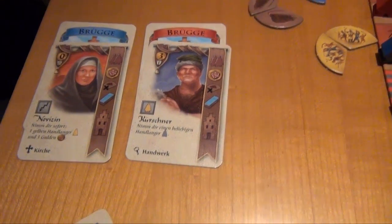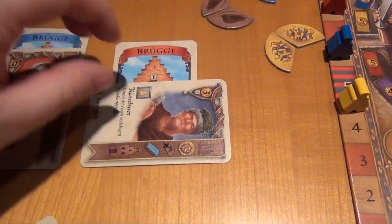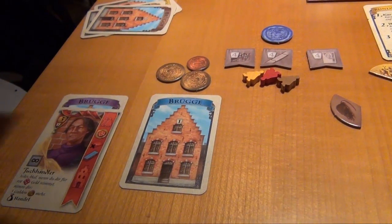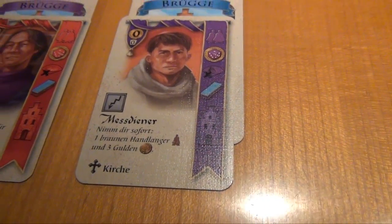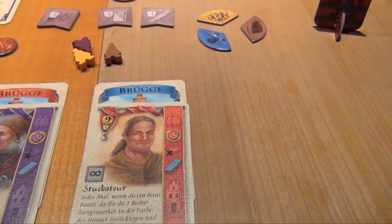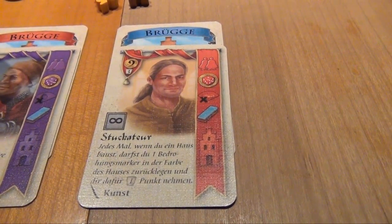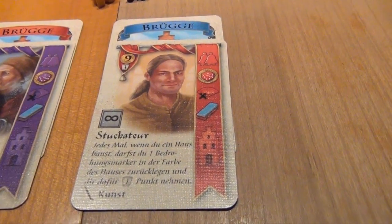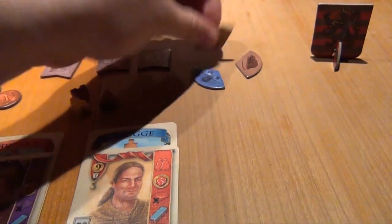The leather worker has an ability activated with yellow workers — once per round you pay a yellow worker to trigger the effect, which lets you take any worker you like from the supply. Triggering actions doesn't cost an action, so you can do this as part of your normal action. We pay a yellow worker and activate him by turning him 90 degrees so we know he can't be activated again this turn. We take a blue worker from the supply. The red player builds a blue house. The blue player plays the altar boy — doesn't cost anything — giving him one brown worker and three money.